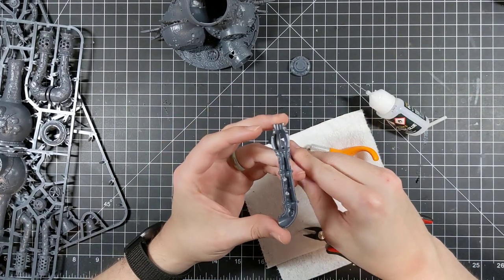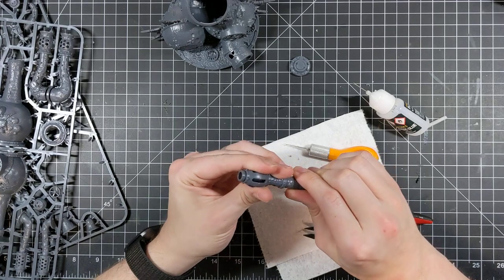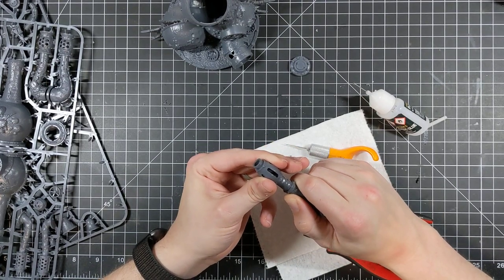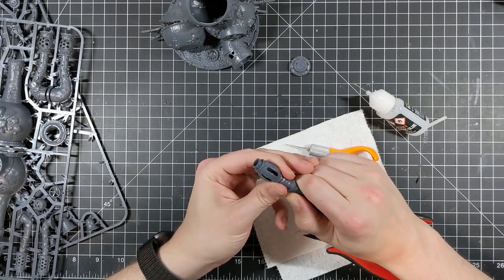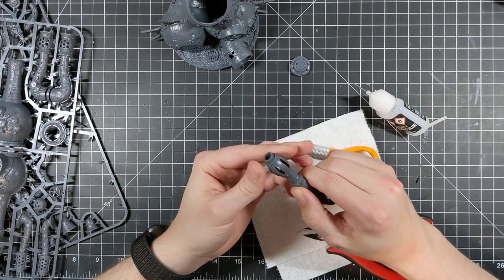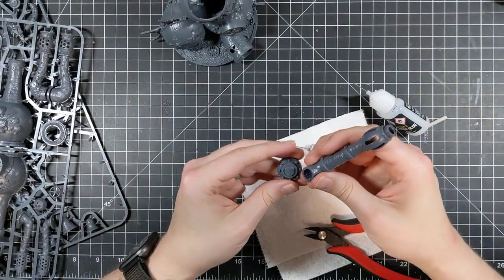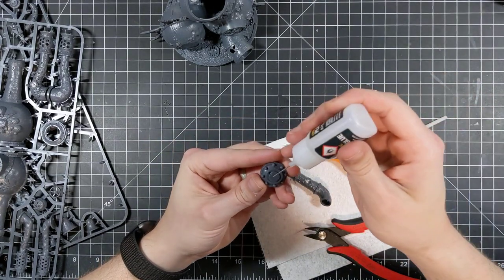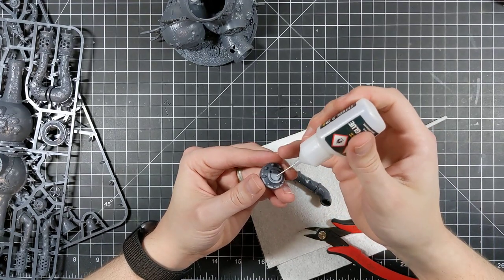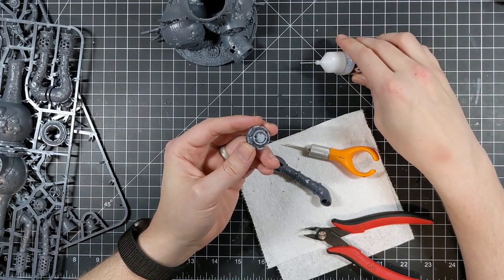And remember way back when I said everyone got an extra attack? These guys are 4 attacks base, the Champion has 5 — that's 13 attacks as a unit. If you're attacking chaff and decide to scythe instead of cleave, that's 26 attacks from 3 dudes at strength 5, neg 1, 1 damage, re-rolling once to wound. They're Core, so they can re-roll once to hit if they've got an HQ nearby. Basically every HQ gives that now.